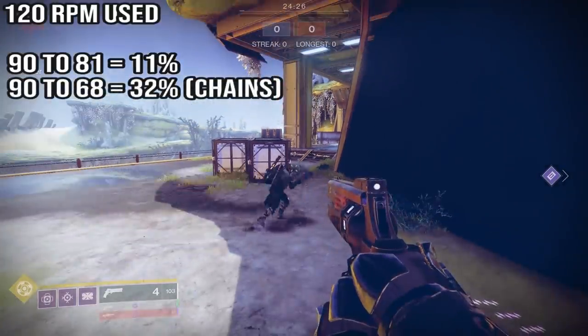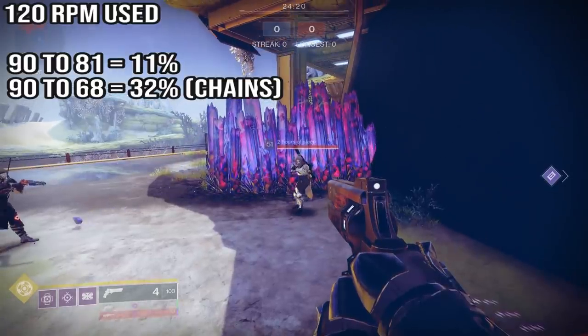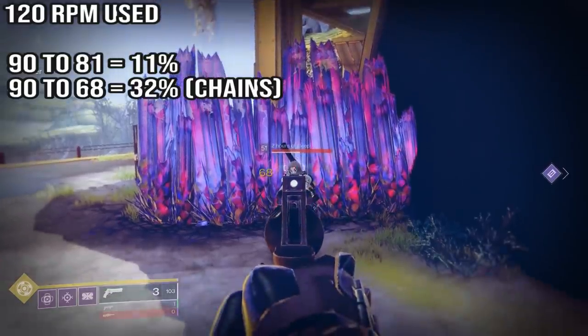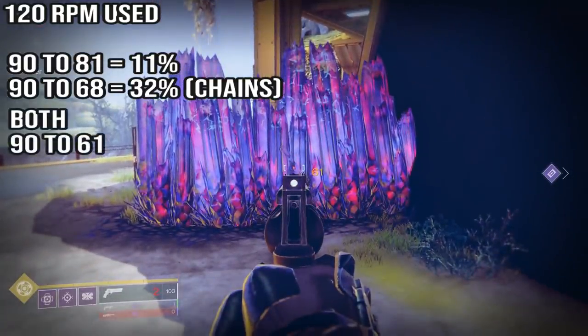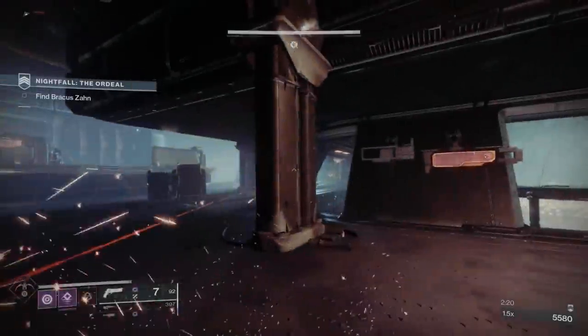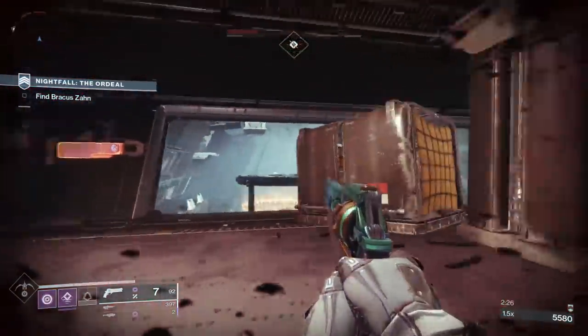This resist buff can go into team play in both the Crucible and in PvE. The new stasis fragment Whisper of Chains gives reduced damage when you're near a friendly stasis crystal — the stasis user has to be within 15 meters, and when they're that close they get a 32% damage reduction. So a True Prophecy hand cannon that should do 9 damage does 68 near the crystal. Well, this stacks with Omni-Oculus. So if the stasis user has an Omni-Oculus teammate on bottom tree, they can throw down a smoke, make them invisible, and they get that on top. A 120 RPM hand cannon that used to do 90 damage goes all the way down to 61 with all that DR stacking.